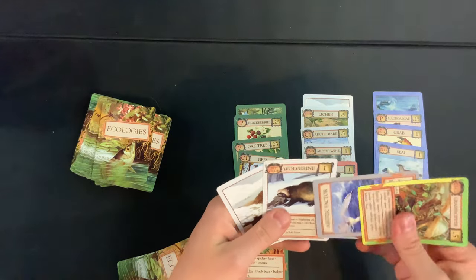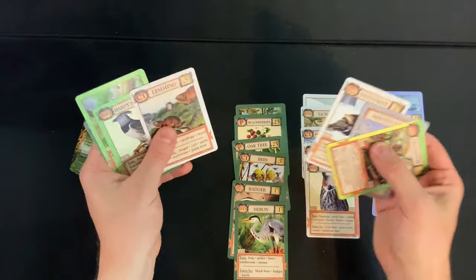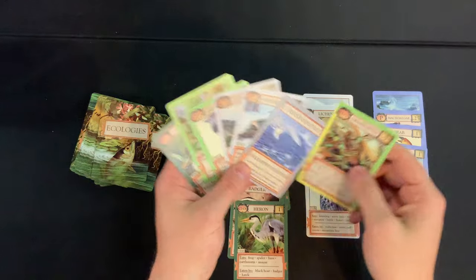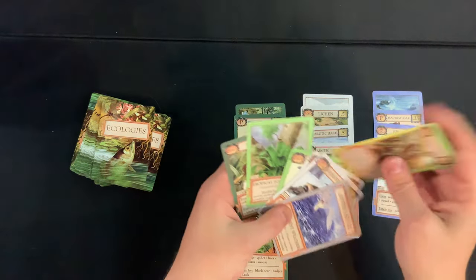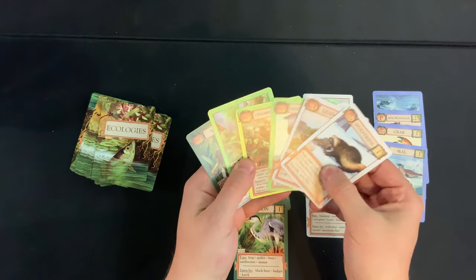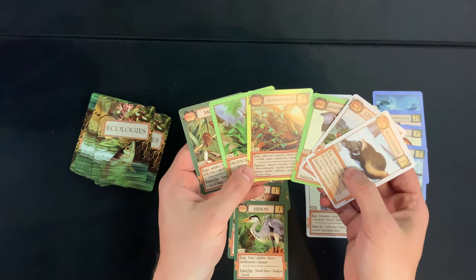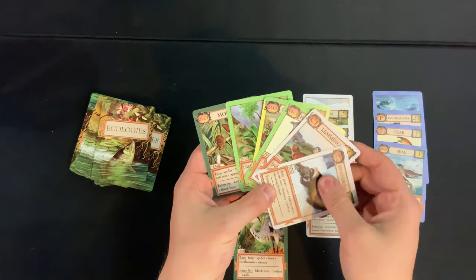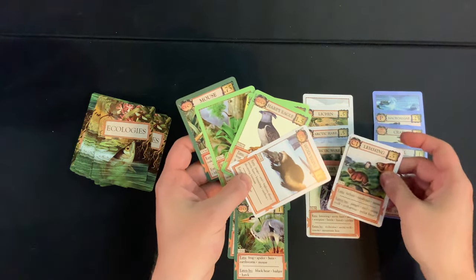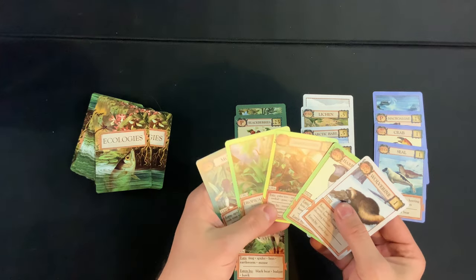Draw four — another tundra biome, easy discard. One card will give versatile options but isn't quite what we need. An abiotic factor 'add this to one of your ecologies, opponent's...' does nothing in solo — gone. Two discarded, need one more. Keeping the grasshopper over the mouse for versatility, though the mouse was worth 0.75 points. We got rid of lemmings instead at only 0.5 points — gotta look at points now.